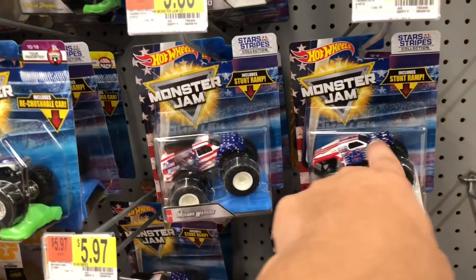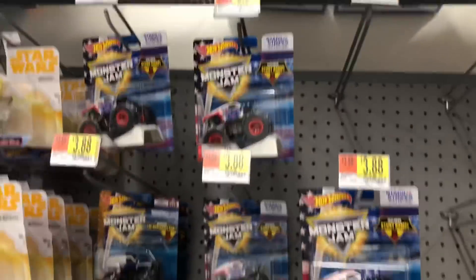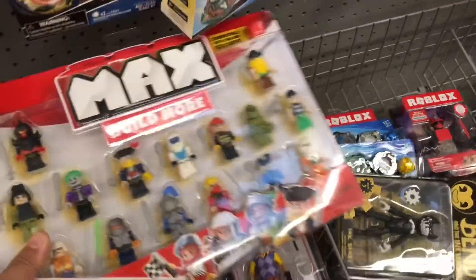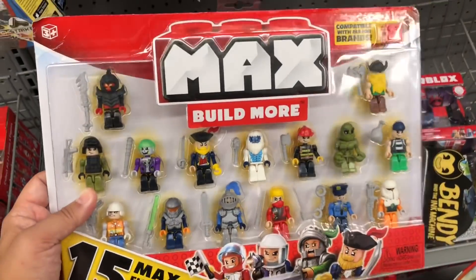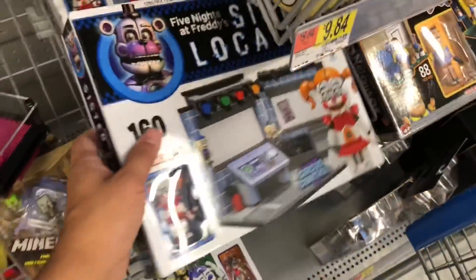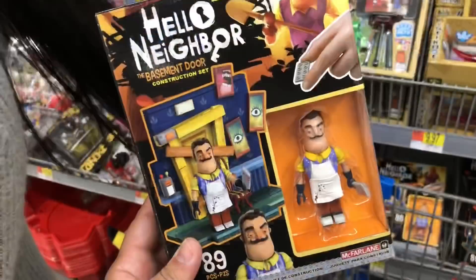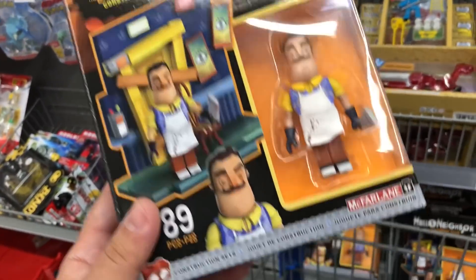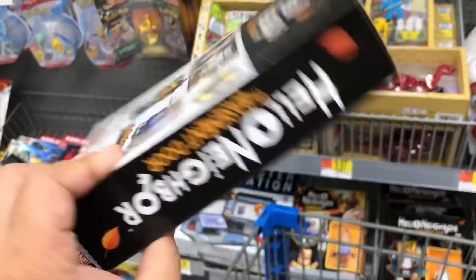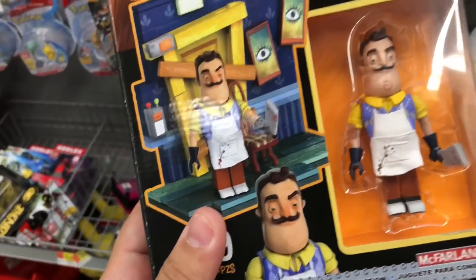American patriotic monster jam vehicles — Mohawk Warrior and some other ones, Max D. These look like Roblox but they're not Roblox — they're called Max figures. I think these are also brick toys. And there's Sister Location — Five Nights at Freddy's. Interesting, they also have Hello Neighbor brick toys. It's kind of like Lego but it's Hello Neighbor themed.